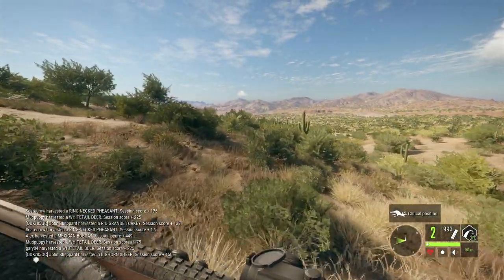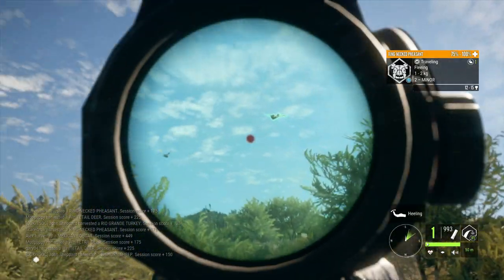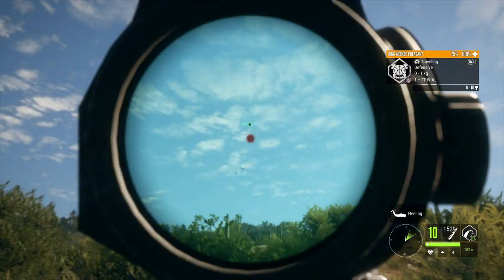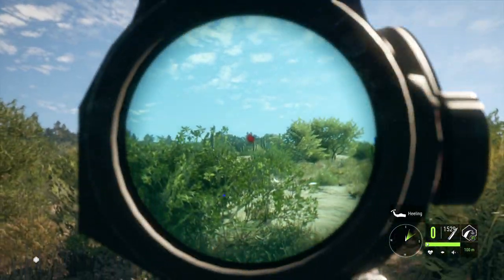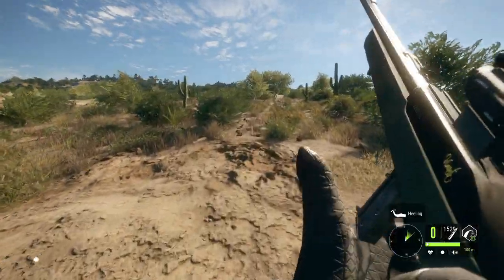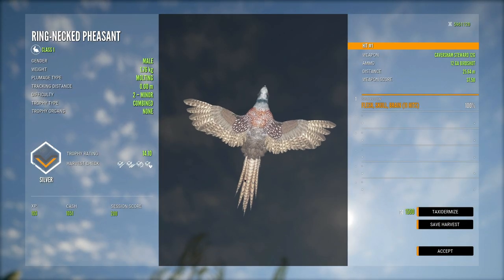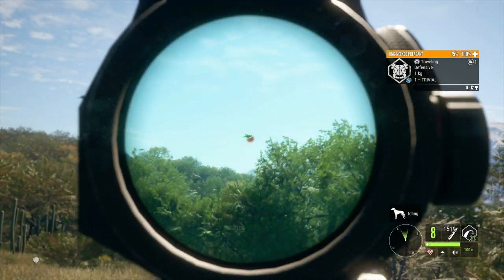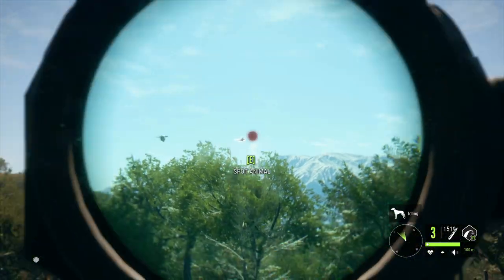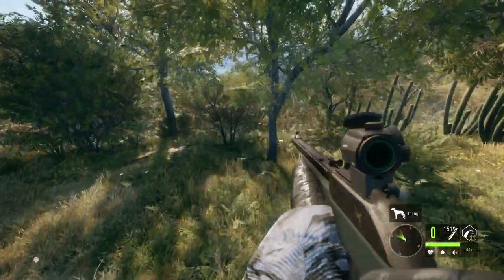We've got another pheasant about 20 meters in front of us — going to take this guy out and then move back towards where we started. There's another spot I'd like to go for pheasants, then we'll try somewhere else for different species. Unfortunately it's not easy with the Red Raptor, but at least we tried. This was the rooster out of them, so this is the one that mattered — 1410, molting plumage type, but not quite a gold unfortunately.